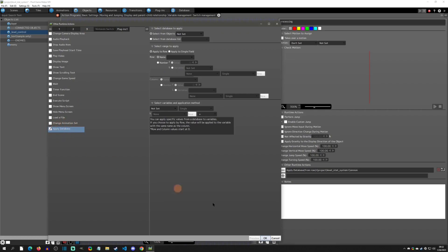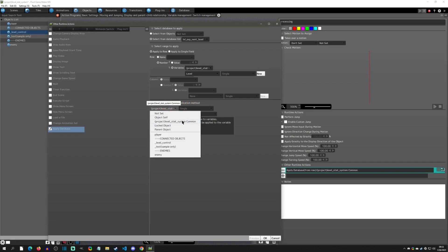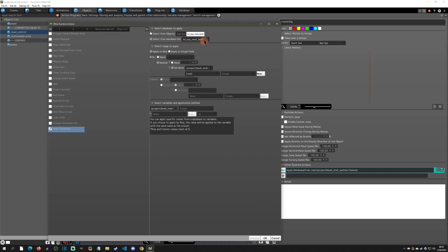In the first action here it is going to run an 'Apply Database.' Apply Database is found as the very last option on the third tab. When we click into it, I have selected the database list 'xp to next level,' and I'm applying the row based on the common variable called 'level,' and then we are going to apply that to any common variable that is in that column.